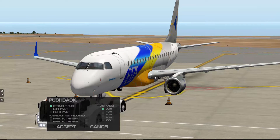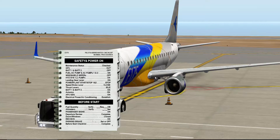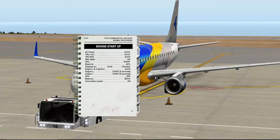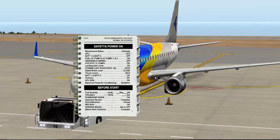We can try Jardesign ground handling pushback — there's a pushback option. This is our pushback, which means you can actually program it. And this is actually very cool — you have your manual right here. This is pretty much your manual for the aircraft.